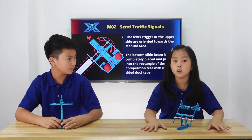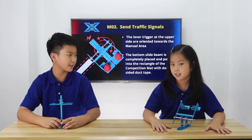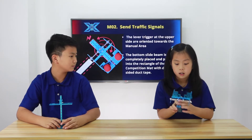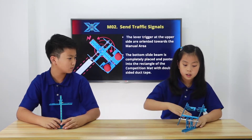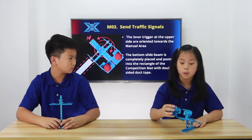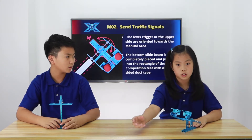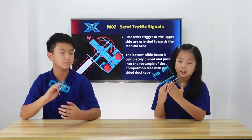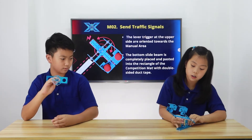And now for M02, which is 'Sending Traffic Signals.' The rules for M02 for putting it down is that when you fling the transmitter, the balls will go in the direction on the manual stage. And this is different from M01 because it uses double-sided duct tape to stick it down on the arena floor.